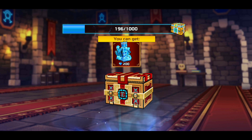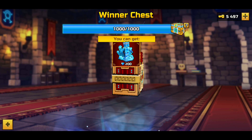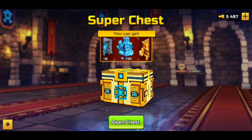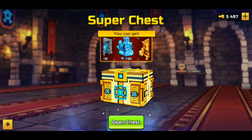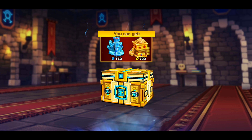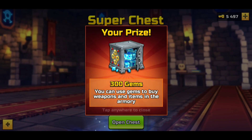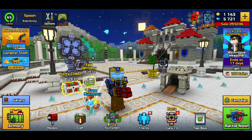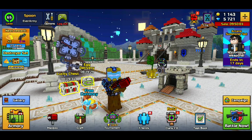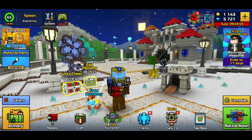We opened up a bunch more — there's another 1,000 gems right there. We have another winner's chest. I apologize for any background noises; people are just being loud in my house and I can't re-record since I've already spent 2,000 keys. Let's open up this lottery super chest — hopefully we can get 300 gems. We got 300 gems right there.